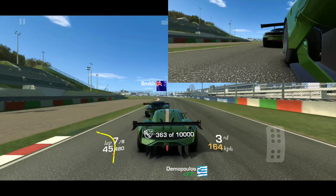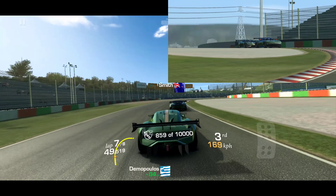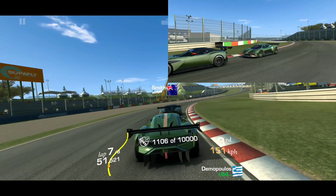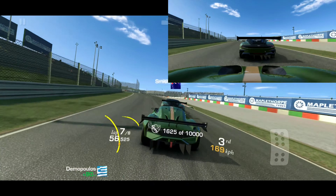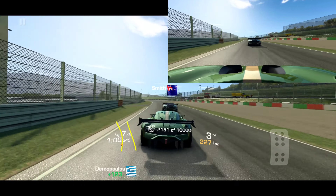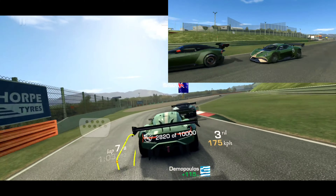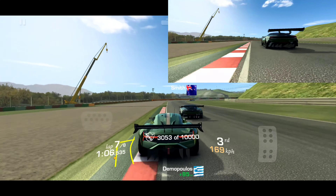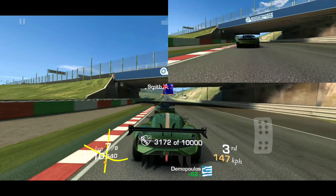Once you feel like you've gotten enough off the second place guy — like I'm doing here right now — I caught up to P2, the Vulcan in my case. Depending on which race you're doing you may have a different car to chase down, but the Vulcan I feel like is one of the easier cars to chase down in Brabham.